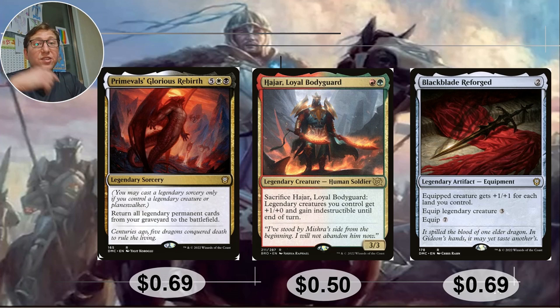Hajar, Loyal Bodyguard — only red/green, so even when Sisay first comes into play and you activate her WUBRG ability, you can get this right away. It gives her two colors, so +2/+2 right away. You can sacrifice him — Legendary creatures you control get +1 and gain Indestructible until end of turn at instant speed. So if someone plays a board wipe, sacrifice him: boom, your board is intact, your commander is still juiced up. And if you sacrifice him, you can cast Primeevil's Glorious Rebirth to throw him right back. 50 cents.